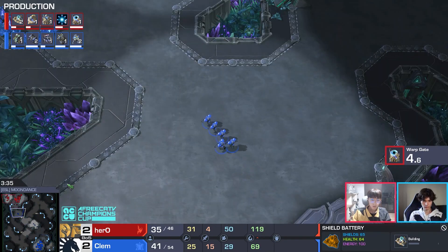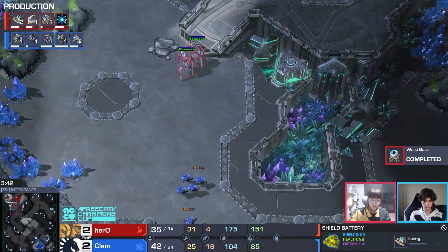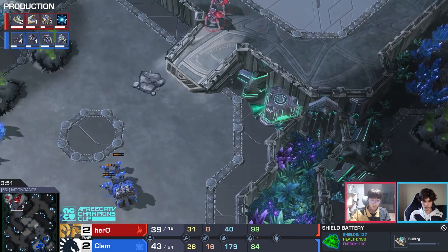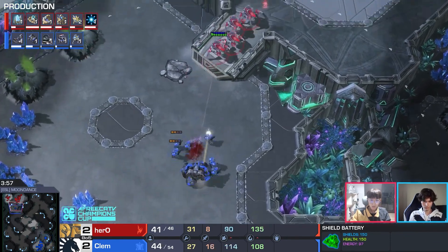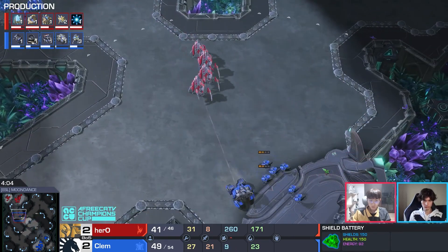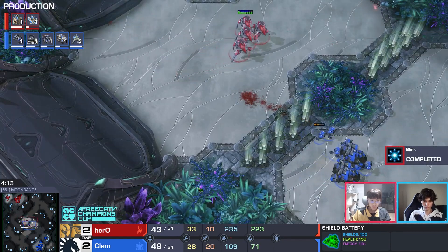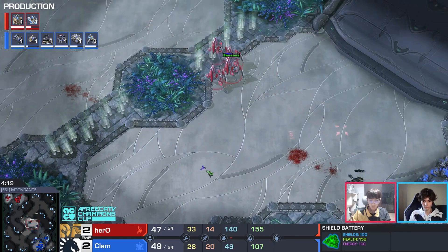Here comes the pressure from Clem. By taking that back position, it feels scary for Clem to commit — every time he tries to pressure the natural, he risks losing the army if he doesn't win the game. That's a nice setup for Hero. Clem's natural is a little lower. Cyclones get good lock-ons but the line-of-sight blocker is used again. Hero very effective with stalkers in the middle of the map. Blink should be done — and a warp prism is on the way.